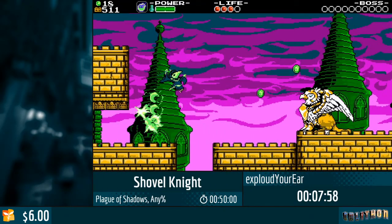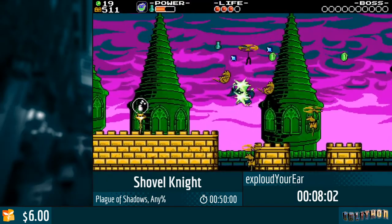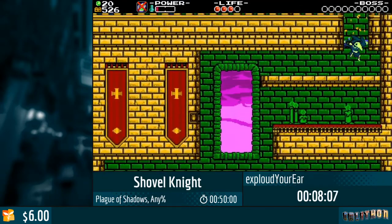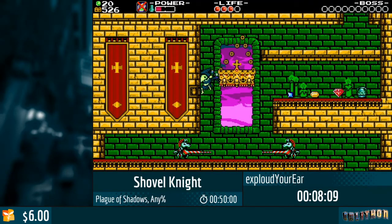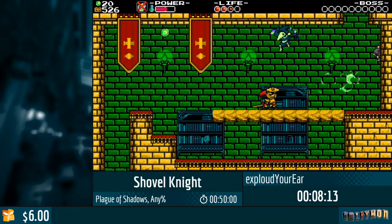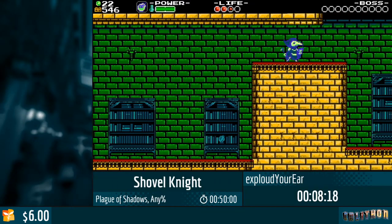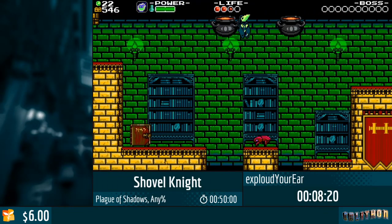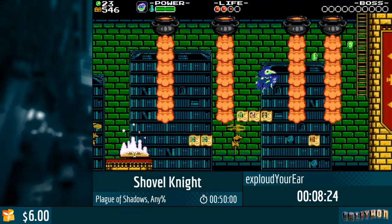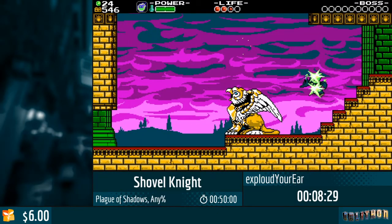So you can get the relic here and trade it for Big Boom for free. But in our case we just want to buy it, because getting the relic is really slow. We thought that stealing relics and keeping them would mean Shovel Knight couldn't get them — but in fact he still gets them, so that's unfortunate.